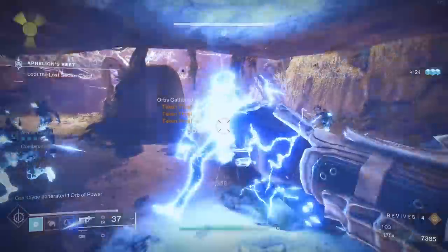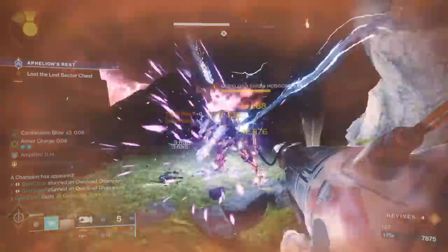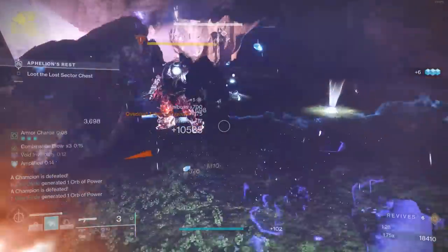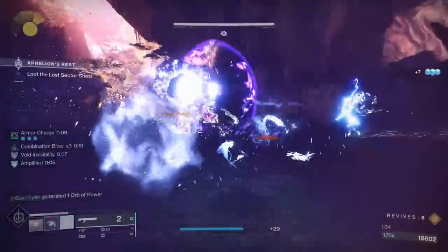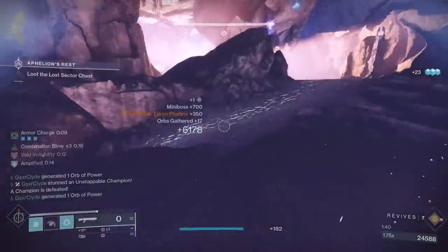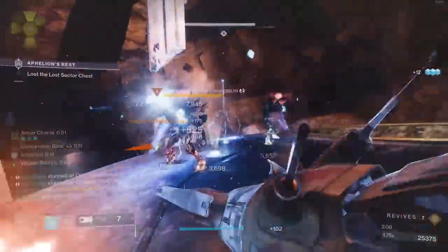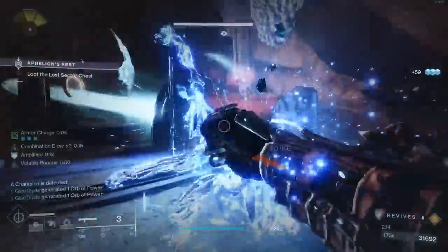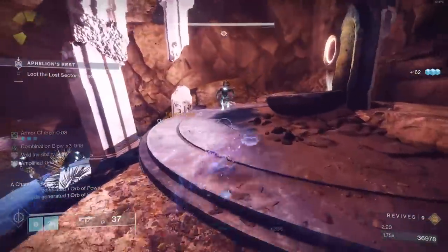In this Assassin's Cowl run, I still melt champions in Master because I have Combination Blow x3 and I'm able to position myself better on champions because I'm invisible. You're still getting your super very quickly taking advantage of Dynamo and double Hands-On. I can sneak up on champions on the cliff where the overloads are — throw nades, jolt them, get more kills, stay invis, and run and gun faster. It might take an extra punch or shotgun blast to kill a champion compared to Liar's, but it's not a big difference. Do you want the invis or not? I'm giving props to both builds.